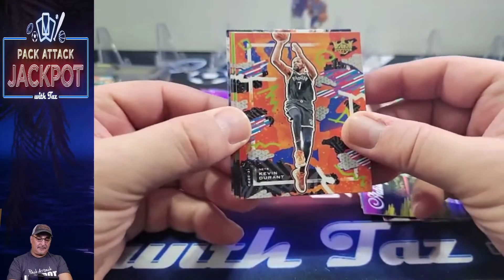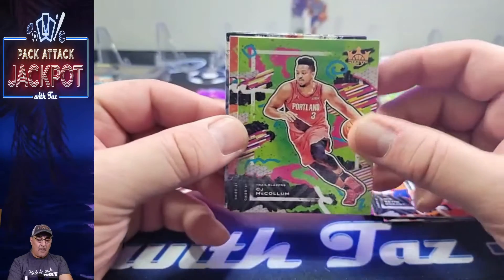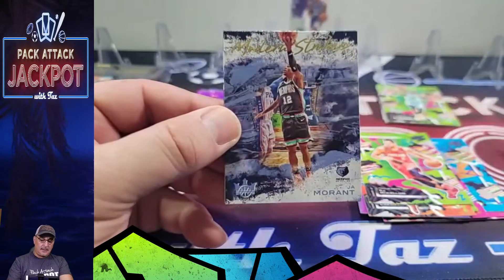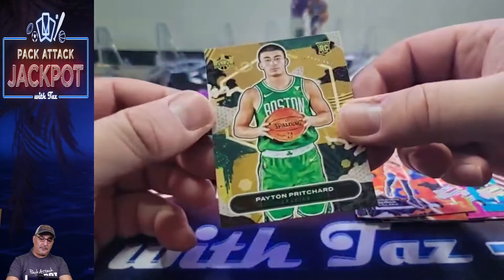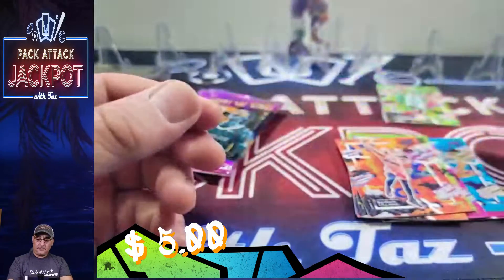Kevin Durant, Morant, CJ McCollum, Damian Lillard, John Morant — Modern Strokes, nice. And for our rookie: Payton Pritchard. Sweet.